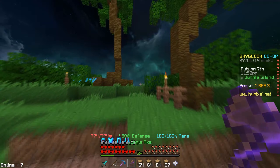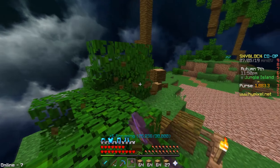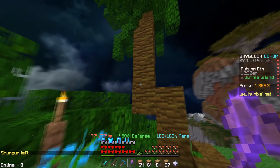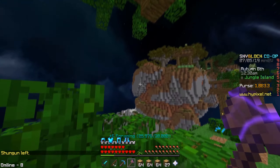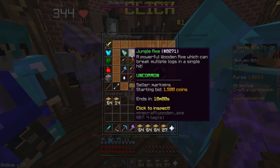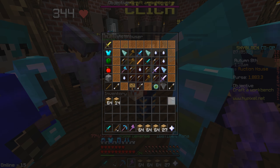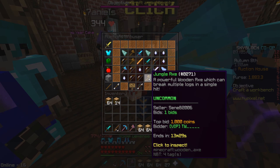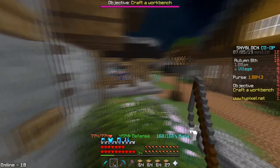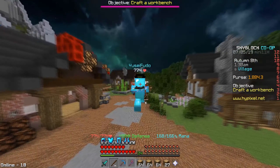This is the jungle — this is where you get it. You just come here and mine everything until you have 5000 jungle wood. That's not that hard. After you get this you don't need to do anything anymore. You can also buy the Jungle Axe off the auction house — they're not that expensive. They go for around 200 to 1500 coins, pretty cheap.